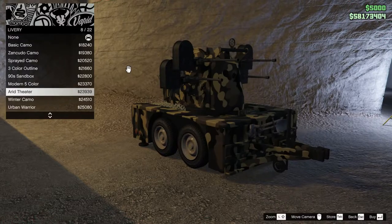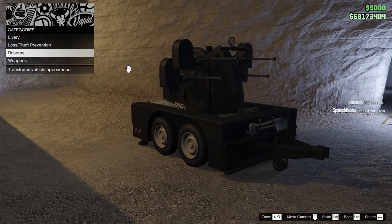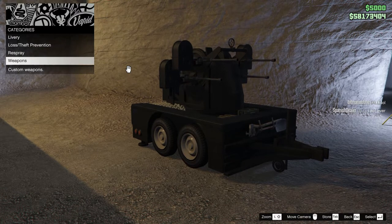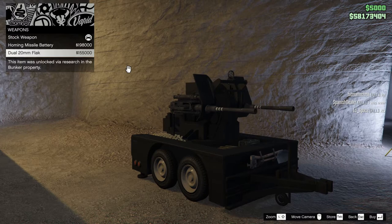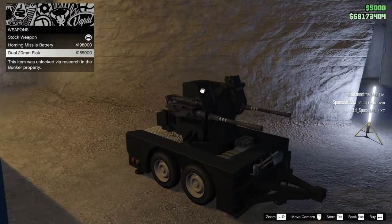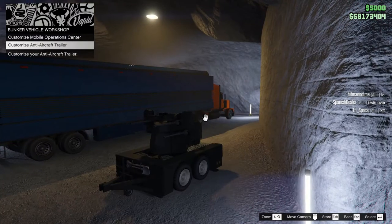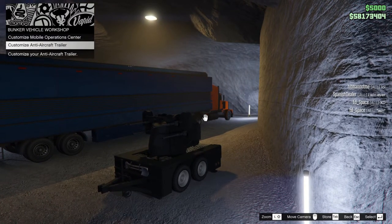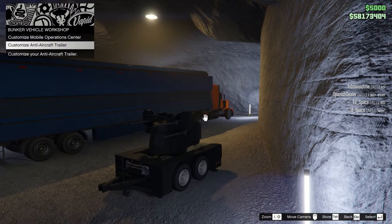You need a bunker for this because that's where you customize it, and you can select all these liveries. For weapons, the stock cannon is my personal favourite, but you can also put on a homing missile battery or the dual Flak. The dual Flak is a bit better for ground vehicles, and the quad stock cannon is best for air vehicles — though the quad cannon tends to work on everything, so that's probably the best one to go for.